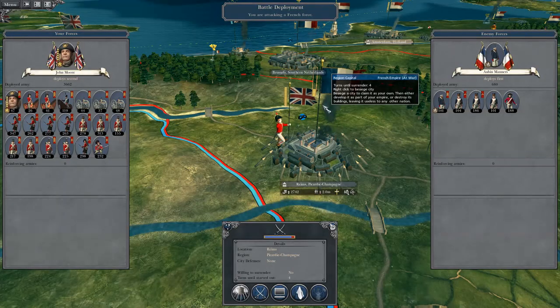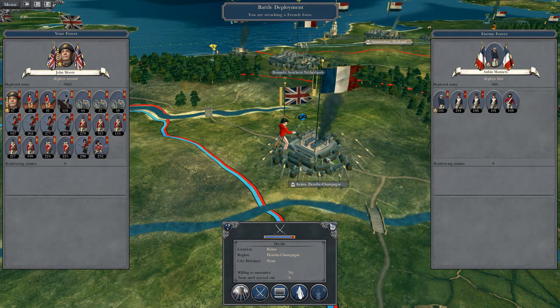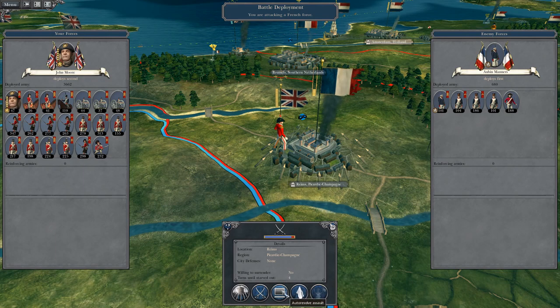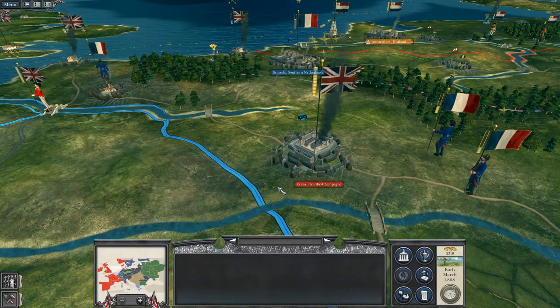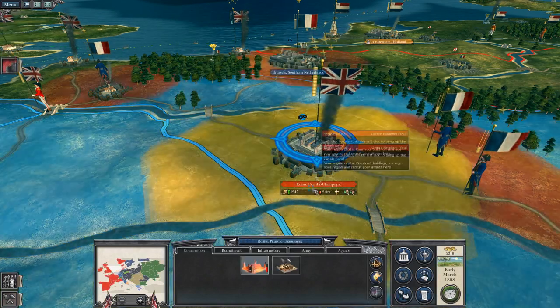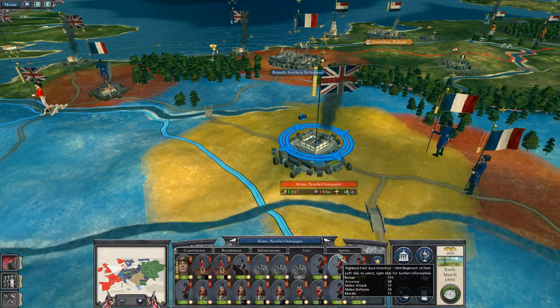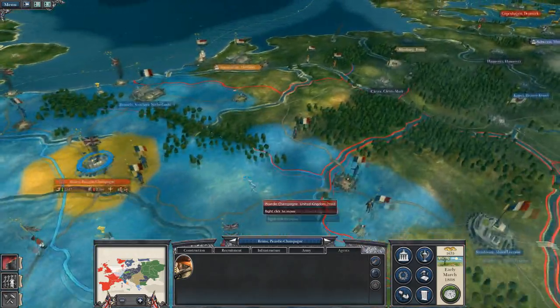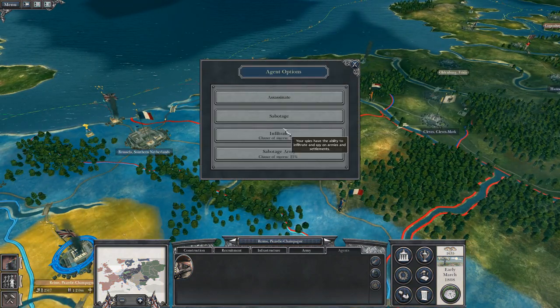I think this is our next move for this turn at least. So let's pick Sir John Moore — attack. Actually, I'm going to waive that because it's not going to be a great battle. Peacefully occupy. We are going to replenish and then our agent will move on to Amsterdam.